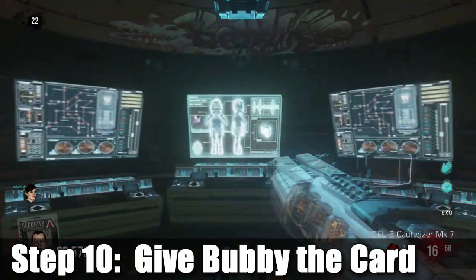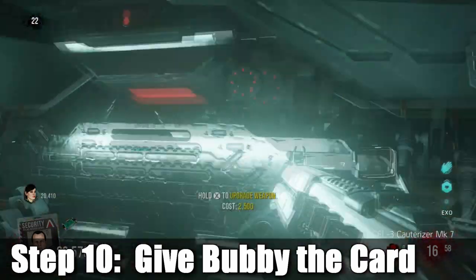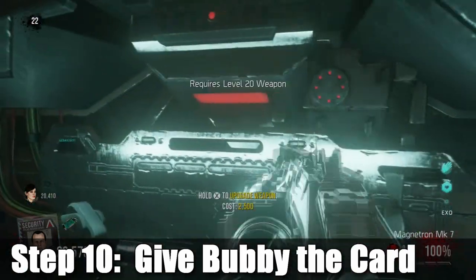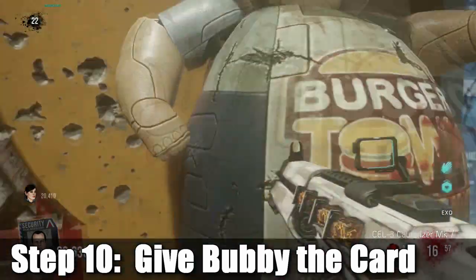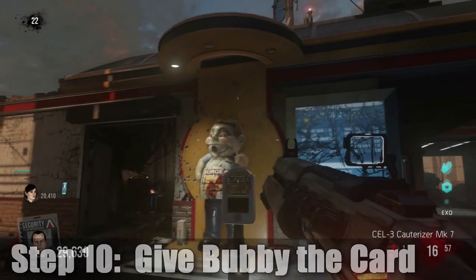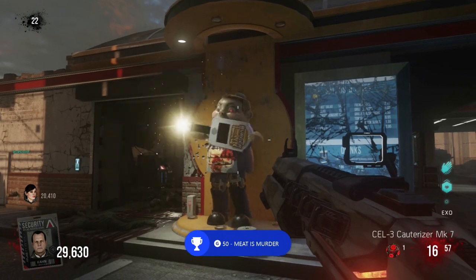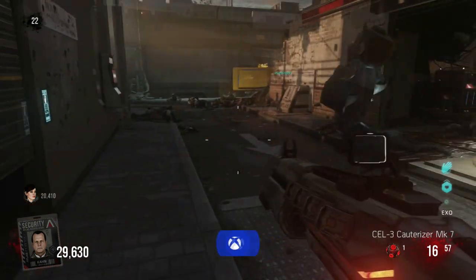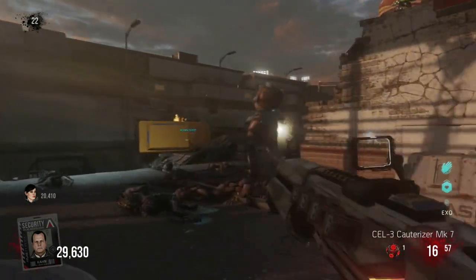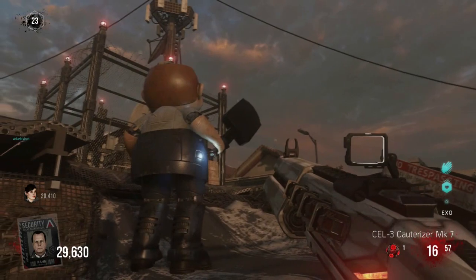Now for the final step — once everything calms down, you have to go back up, pick up the now-green card, then you have to wait for them to kick you out of the burger, then give the card back to Bubby. Now you get the achievement! And Bubby comes alive, he starts killing zombies, and it's awesome. It is pretty awesome. And why did we do any of that? I have no idea! Well, because we wanted to make sure Bubby could be our little friend and he could kill people.